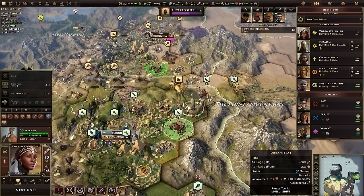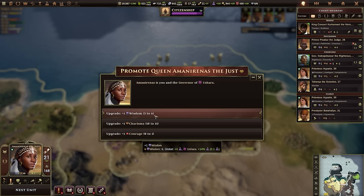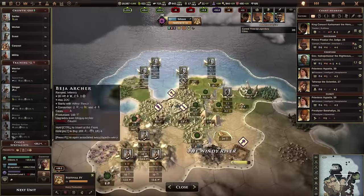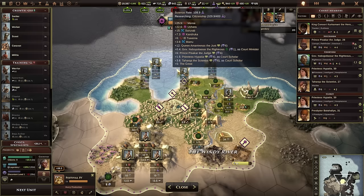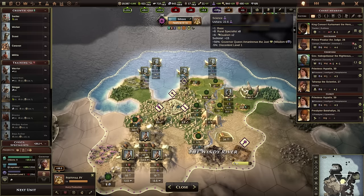Spearmen are a great frontline unit. I've leveled up so I can get another point in Charisma, Wisdom, or Courage — I like the idea of getting the extra point in Wisdom. It's a small amount of science right now but it will continue to grow, particularly because this city is going to start getting happier. I'm multiplying that science by 56%, so it's really valuable.